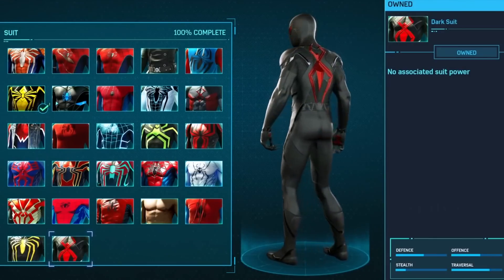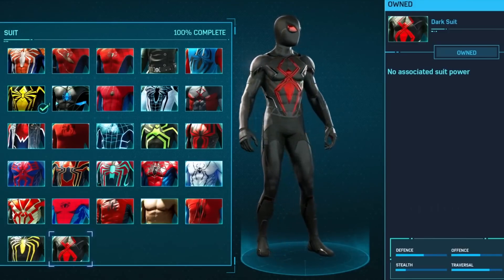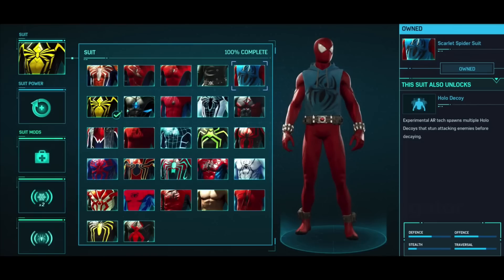Dark suit. So these two suits you can actually get from doing side missions, collectibles, and stuff. You can get these pretty early — these last two. The bottom left is the suit you get after beating the game. It is black and yellow. I don't want to reveal it because I feel like it might spoil something for somebody who's really a big Spider-Man fan, but it's black and yellow and it looks pretty badass.